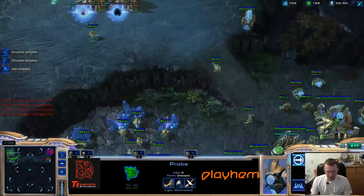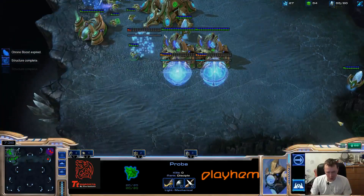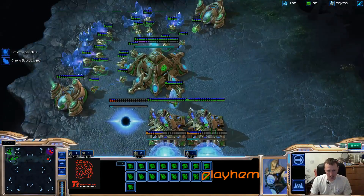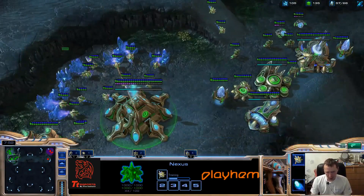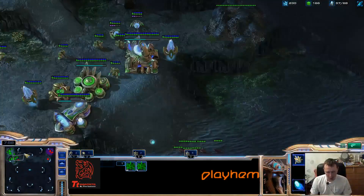So I have 6 Gateways and I'm now making a 7th. Only 16 workers, maybe 17 — it's not so big a deal. On your main, 6 workers on your base, plus 3 for each gas.